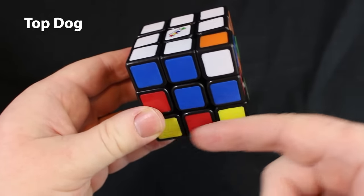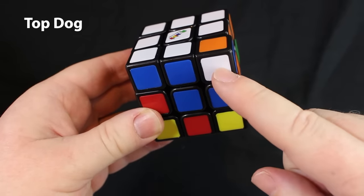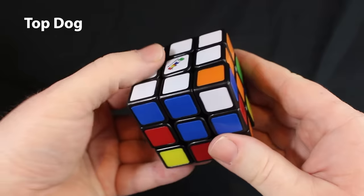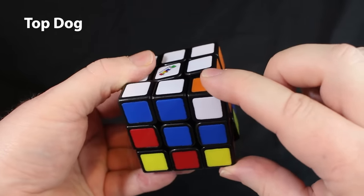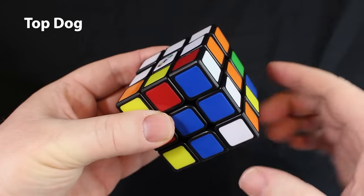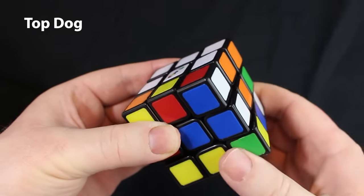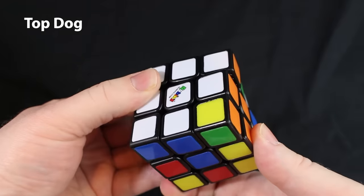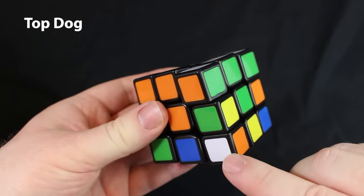Top dog: we know when a dog is on the bottom layer it's ready to go home, but what if it's on the top? How can we get it to the bottom layer? All you have to do is move it to the bottom — just take this and say, 'you belong down here.' Then take it to the back out of your way, and then put this back to where it was. Now if you look at the sides, there it is, and we can solve it like normal.